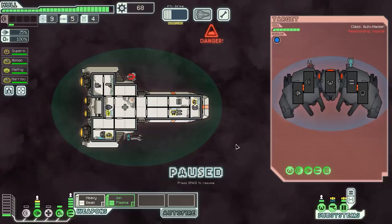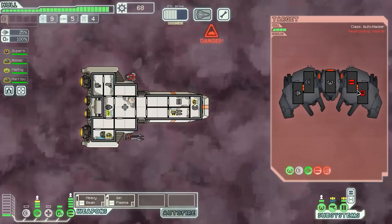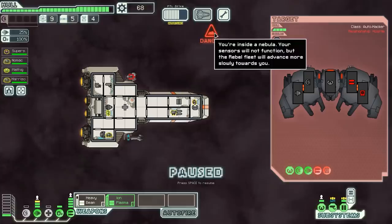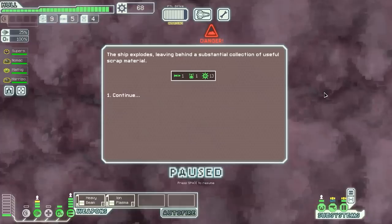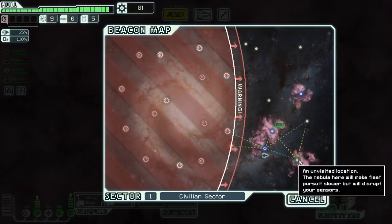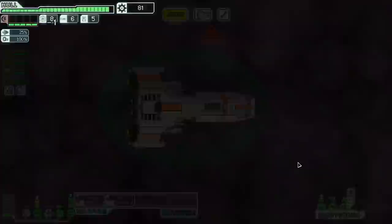We should always go for the ion and beam setup we have. We want to knock out the enemy's weapons before they do damage — we especially don't like that beam weapon they've got. We take out their hacking system right as they launch it, so it's lost in space. We're inside a nebula — no ion storm thankfully. We take out their engines so they can't dodge, and they're just dead. 13 scrap, bringing us to 81 total. We're getting there, but have to choose between two paths — I'll go to the nebula even though I don't much care for them.